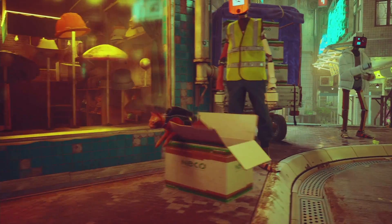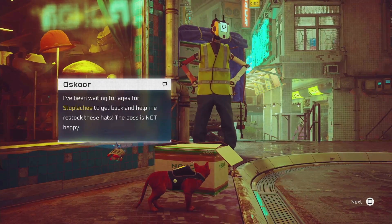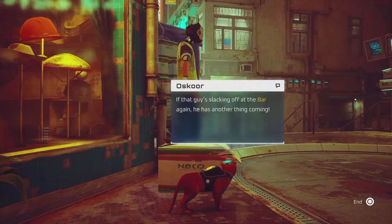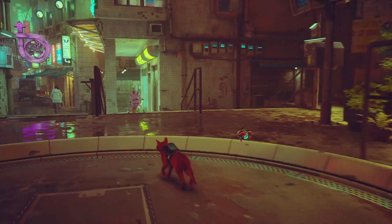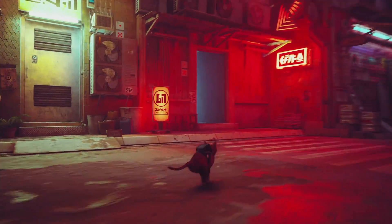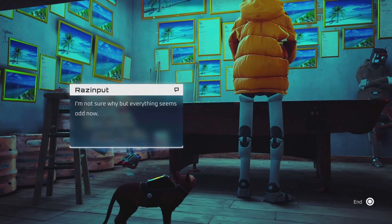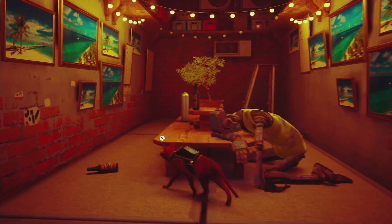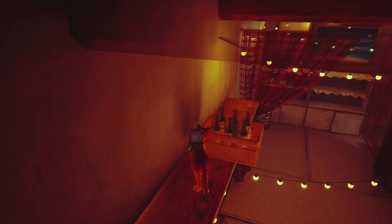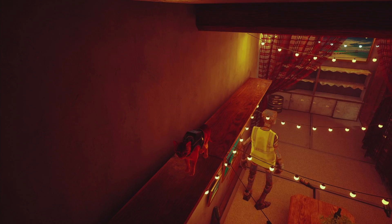Next we need to get the helmet from this location. When we talk to the dude here, he'll tell us his partner isn't there to help him. We need to find the partner — he's at the bar, basically knocked out. The bar is the area with the red sign and the arrow. We get inside, go to the back side, and we can see him there. We need to jump up and knock a box of bottles over his head, which will cause him to wake up and remember he needs to go back to work.